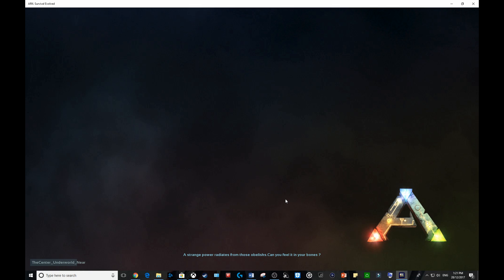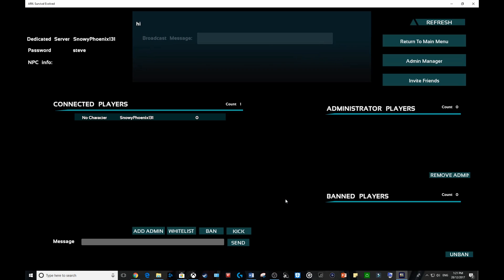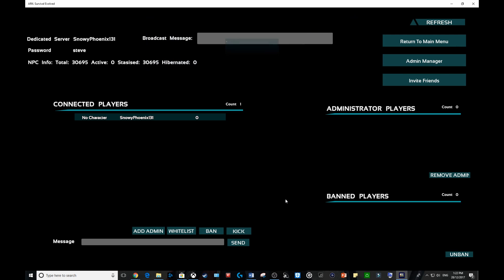With the Xbox version of crossplay, it's a little bit different. You need to sign in as the host account itself. So Ninja is the host account — he owns Ark. Snowy doesn't. So Ninja is going to launch the server, and then people can join. The Xbox will be in the server running things.